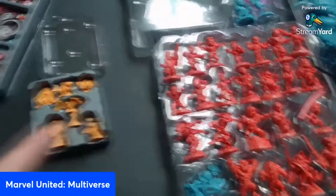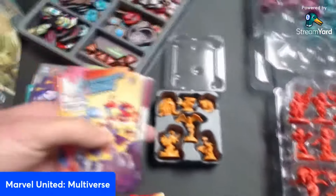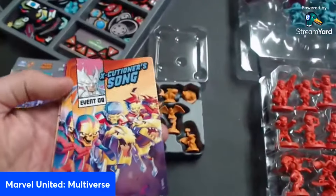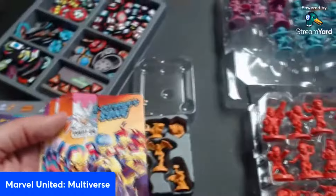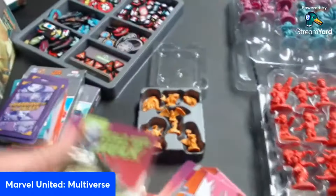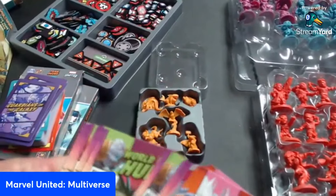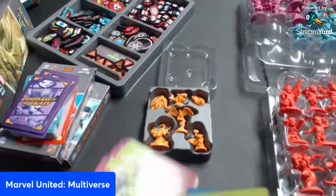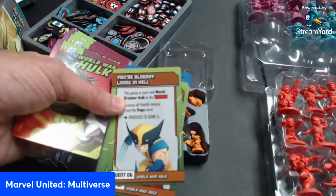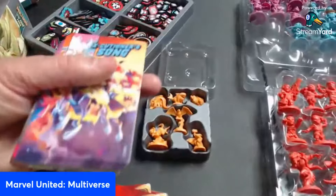They also have campaign decks based on popular comic book series — like Executioner's Song and World War Hulk. The campaign deck tells you what you need to do in that event to move on to the next one — just a different way to play the game overall.